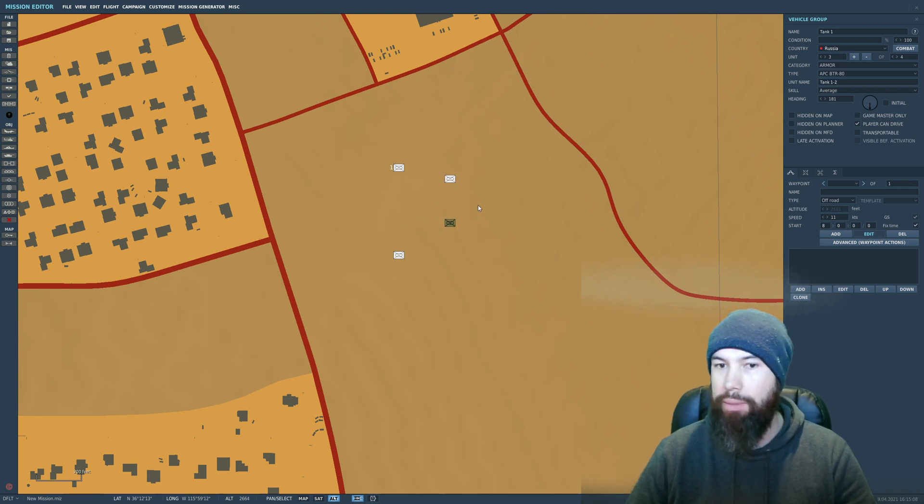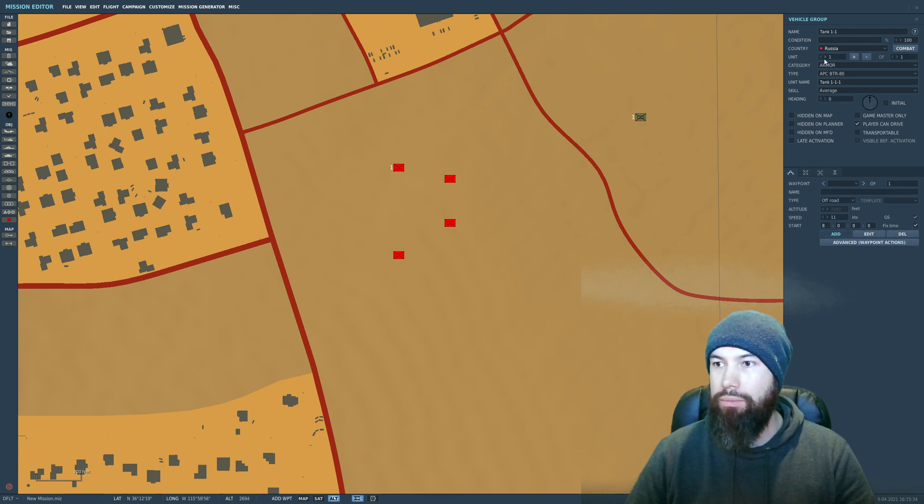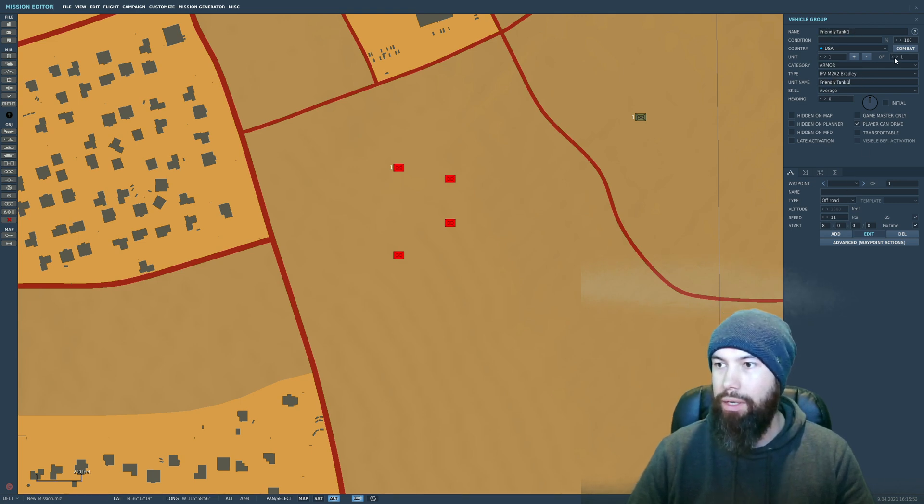Let's just split them up a little bit and leave it at that. Now we need to go into Mission Goals, which is up here. This applies to any units — blue or red, good or bad. Just to show both sides, let's also set up some American tanks. A good old Bradley — we'll call him Friendly Tank 1. Copy and paste that into the unit name and make four of these as well.